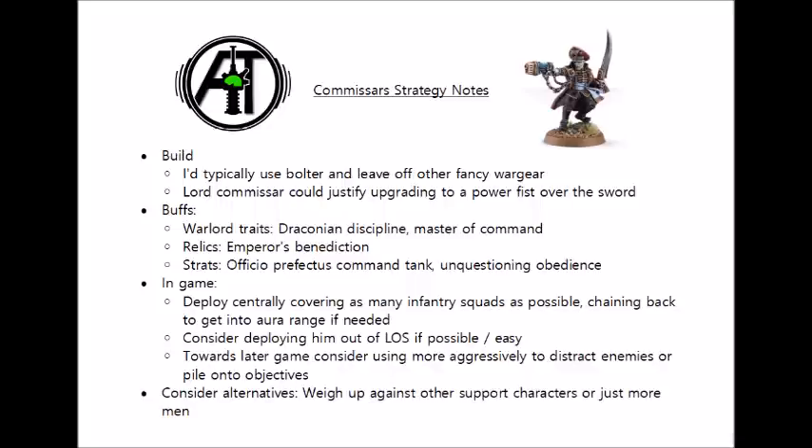Commissars don't generally have the greatest amount of synergy with other characters, and they sort of have a bit of anti-synergy with the Primaris Psyker, in that they'll try and execute them if the Primaris Psyker suffers Perils of the Warp. Occasionally this could actually be quite helpful, preventing the Psychic Explosion from taking out lots of your nearby units, but as the Primaris Psykers have 4 wounds, typically the first Perils isn't actually going to kill them — but your Commissar certainly will. So most of the time you probably don't want your Primaris Psykers anywhere near your Commissars.